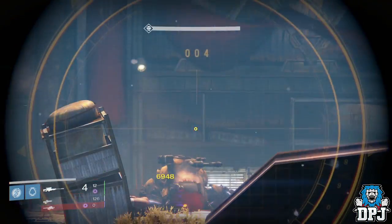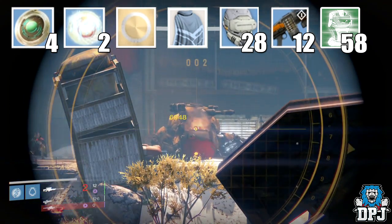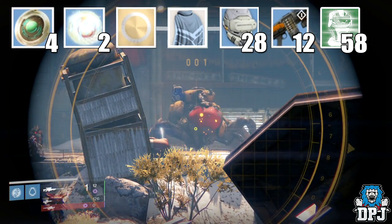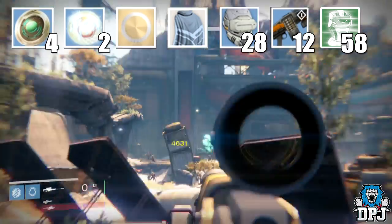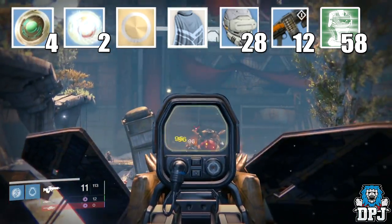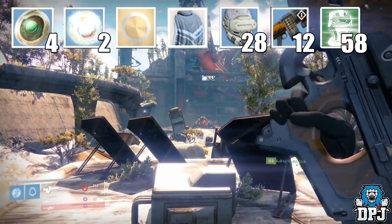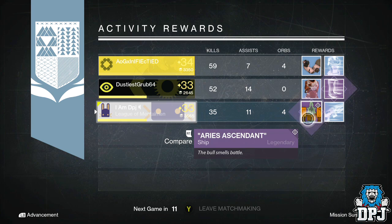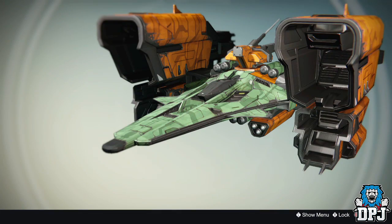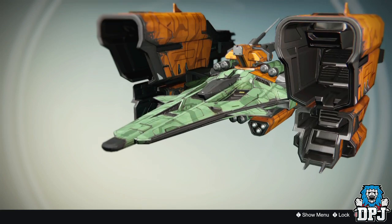Getting straight into my loot: I obtained four strange coins, two motes of light, one shader, one class item, 28 blue armors, 12 blue weapons, green engram drops as armors and weapons — 58 of them. For ships I got one called the Aries Ascending, which I'll show you guys on screen now. I got two legendary armors: the Elector's Boots and the Fear Eater.